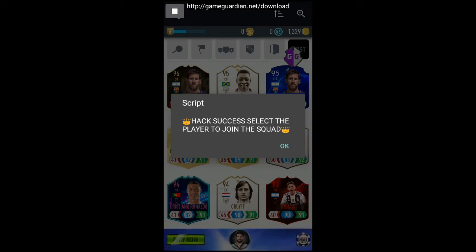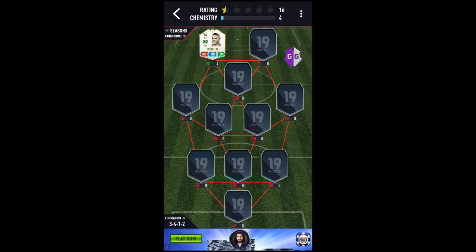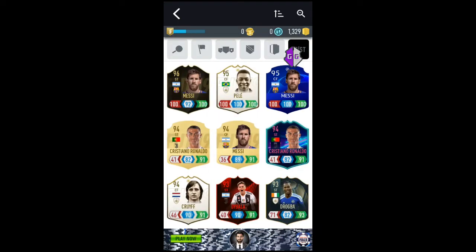There you go — hack success! Select the player to join the squad. As soon as you get this message, you can now select Ronaldo to join the squad. As you can see guys: 100 defense, control, and attack! So let's do another player — select here and randomly decide which player you want.